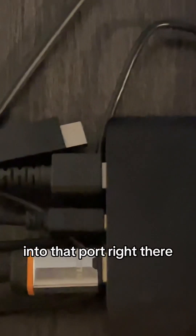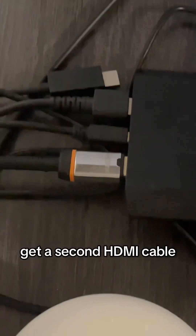After your capture card is plugged into your PC, the next step is plugging the HDMI from the console into the capture card into that port right there. Then get a second HDMI cable and plug it into one of your monitors.